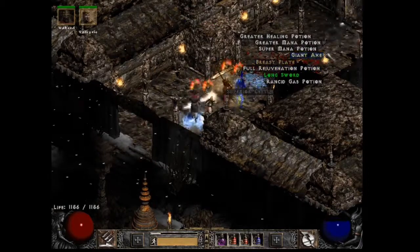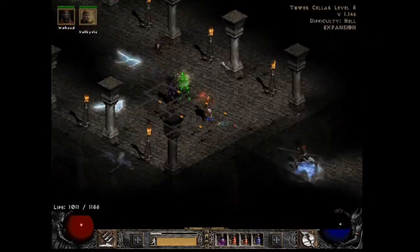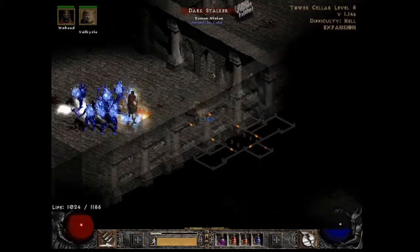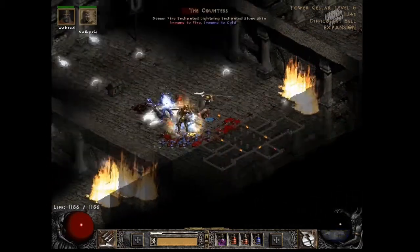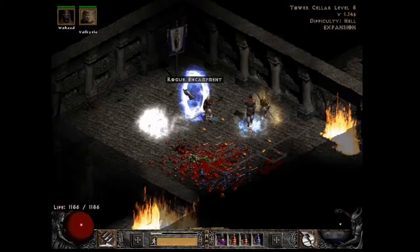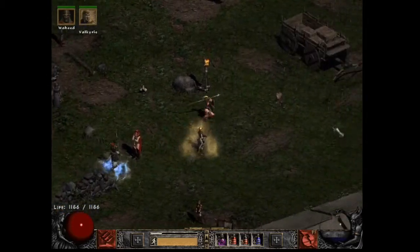That's it. Occasionally I'll go to the Pit to look for socketable gear, but generally I stick to this route. I've already gambled her a Thunder God's and a pretty good rare diadem. So keep in mind, if you're not having great luck with drops, as long as you're being thorough about picking up the gold and stockpiling it, you might just get some luck gambling.